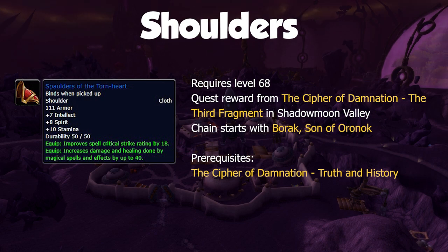In the shoulder slot you can pick up the Spaulders of the Torn Heart, which is a level 68 quest reward from the Cypher of Damnation, the third fragment. This is part 8 of a quest chain, but there are prerequisite quests that you'll need to complete before you can pick that chain up. The prerequisite quest, the Cypher of Damnation Truth and History, is the eighth and final part of a previous quest chain, so in total you must complete 17 quests to get this shoulder item.